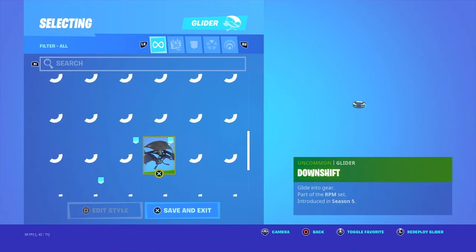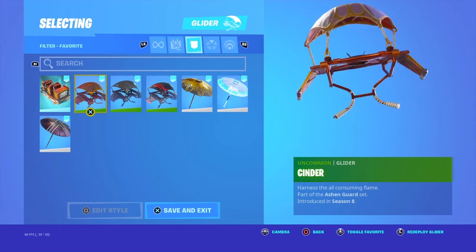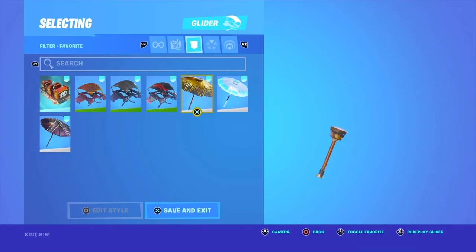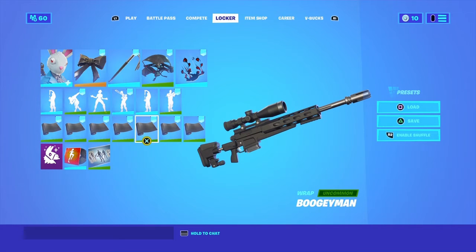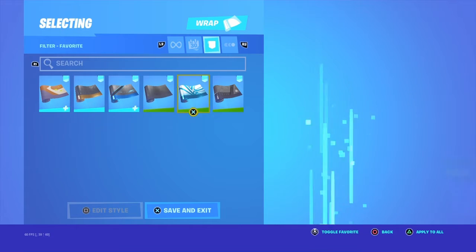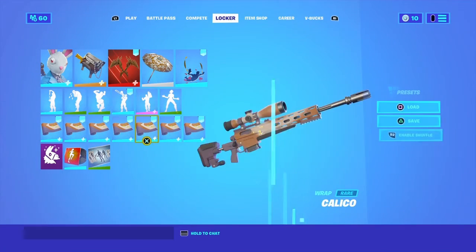Now coming to the gliders, you can use the X glider from Season X, you can use the downshift glider, you can use the scarlet stripe — that looks pretty good. You can also use the boogeyman, carbon gold, and shadow seal.